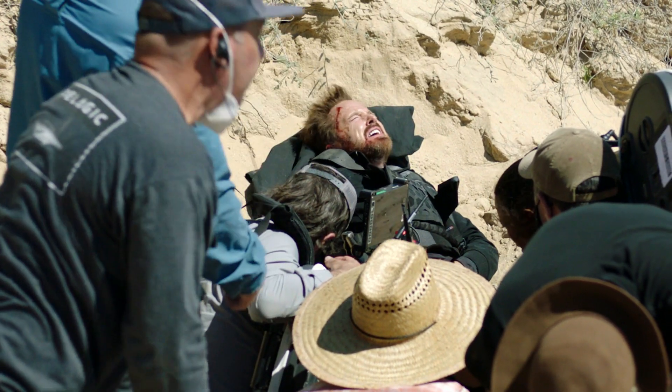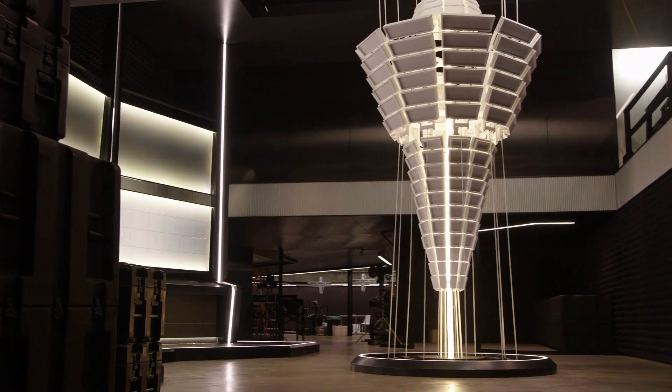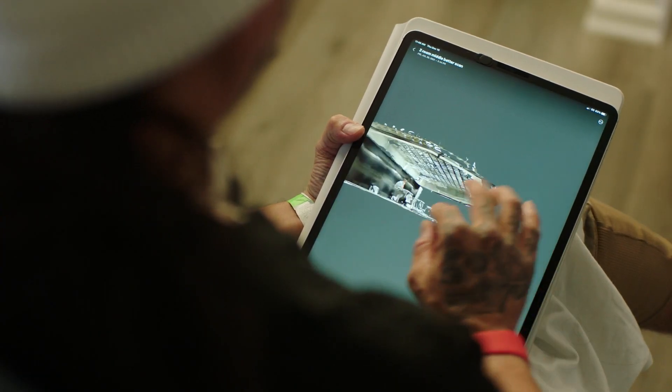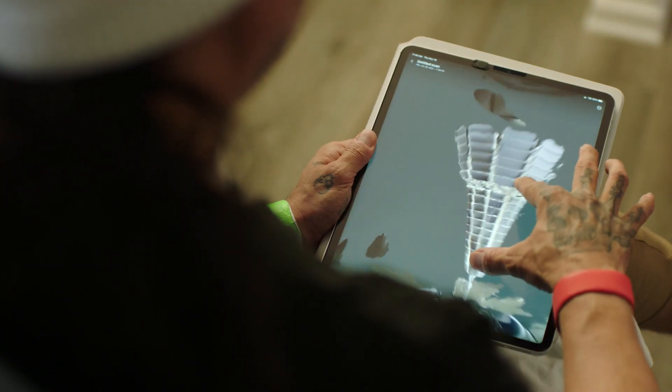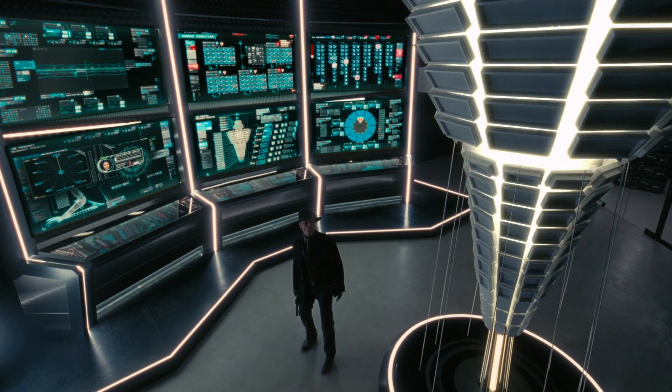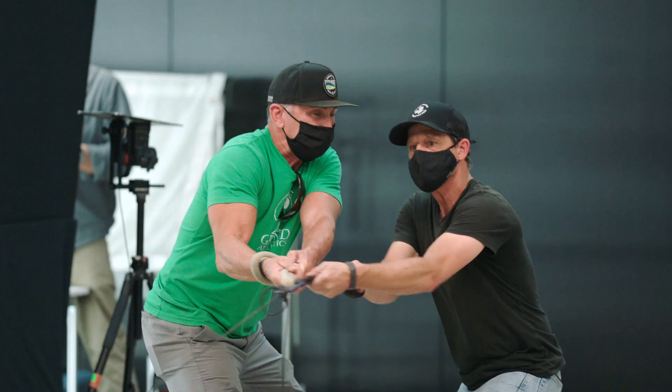Some of the largest effects we have this season — one of them would be the glass exploding from the hail towers. We went through and scanned all the rooms to track the glass in, and we use this to help us track in the CG glass blow. That's a mixture of practical, special effects, and CG elements.